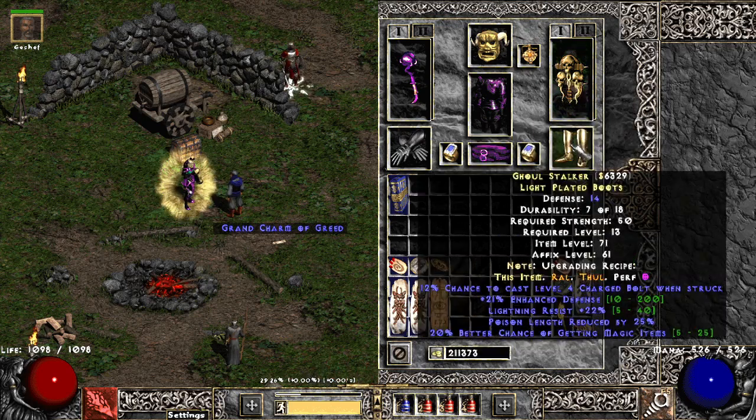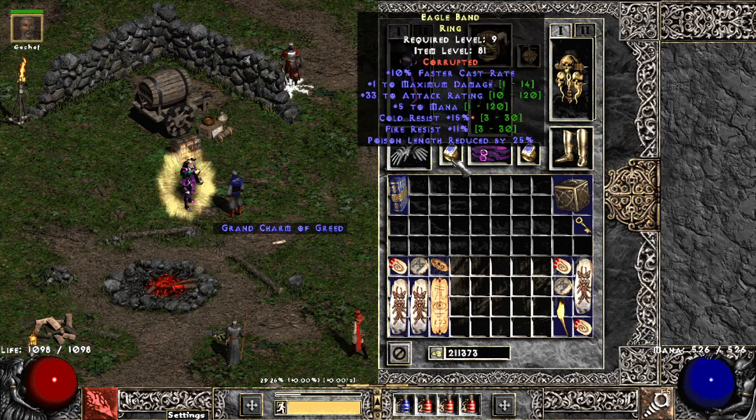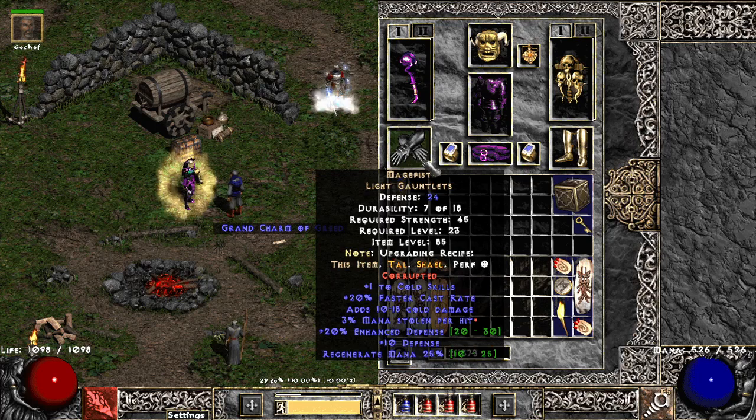Just running some random MF boots — definitely could get a lot of improvement here, I just really haven't tried to. Two random faster cast recovery rings, nothing to write home about. I did slam some cold resistance on this one; I was trying to get a 20 FCR cast ring, like a Stone of Jordan or something, but just haven't spent a lot of time or focus. Tal Rasha's belt, uncorrupted, nothing special. A pair of cold Mage Fists — I think I paid like a Mal or something for these.